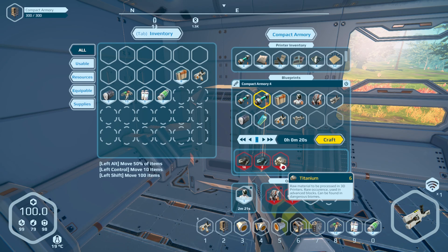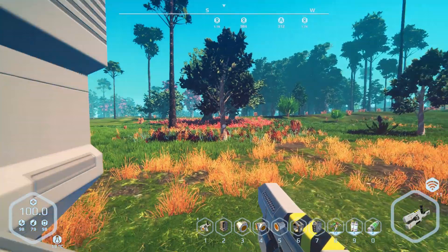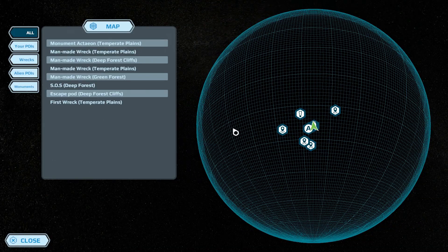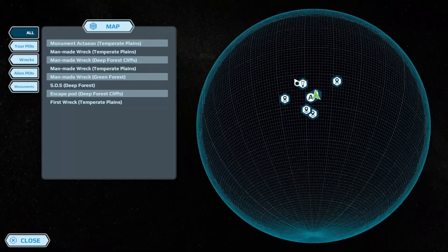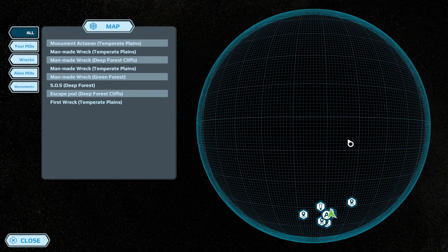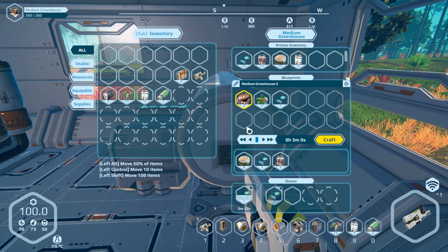We just need titanium, so we're going to have to find some. If I remember rightly from when I played it previously, we're not going to find titanium in this biome. The best way to change biomes is to go north or south. We need to find either a desert or a cold biome — so maybe south, maybe north would be the desert. We do have these other crash sites around that we need to investigate as well.